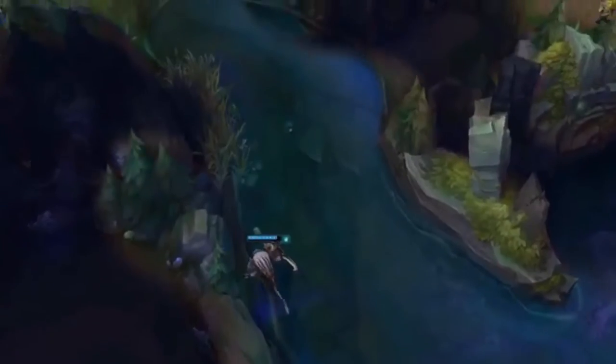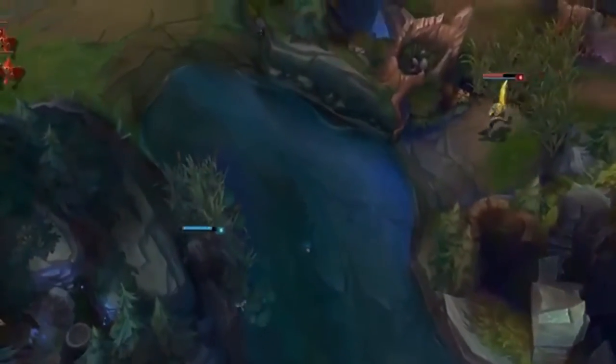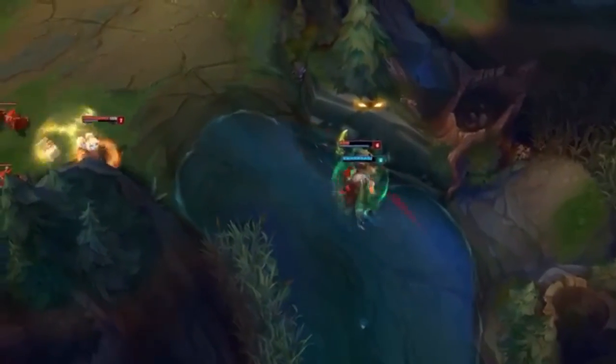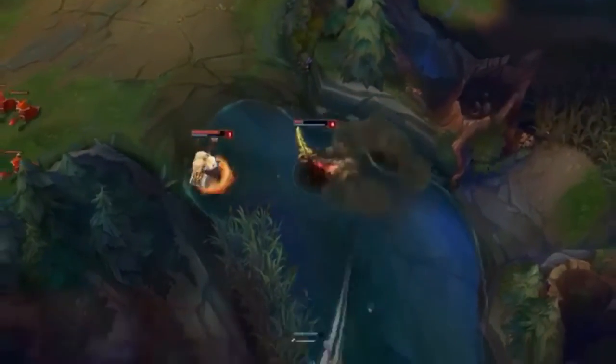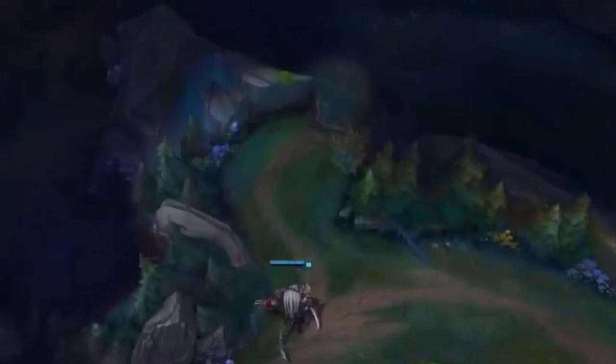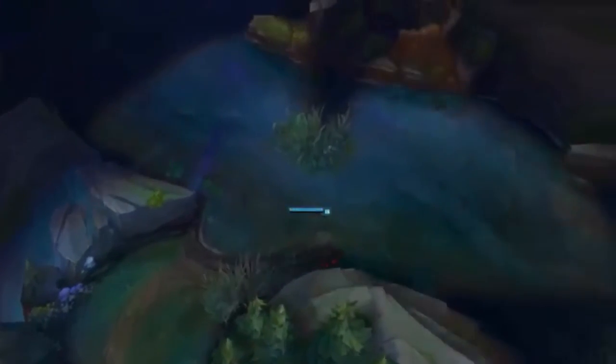When considering your empowered abilities, Savagery isn't always the right option. Choosing the correct skill can be the difference between securing a kill or going home empty-handed. Here, empowering Battle Roar could have allowed Rengar to ignore CC and stick to his target for first blood. Thrill of the Hunt lasts significantly longer than it used to, so you can use it to scout out an area and get a sense of where everyone is hiding instead of just jumping on the first target you see. When you're sure that your target is isolated, go in for the kill.